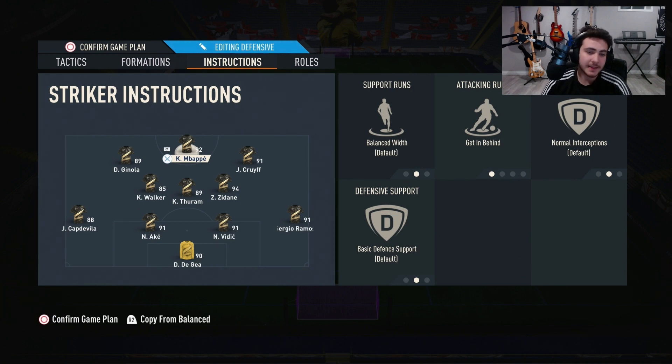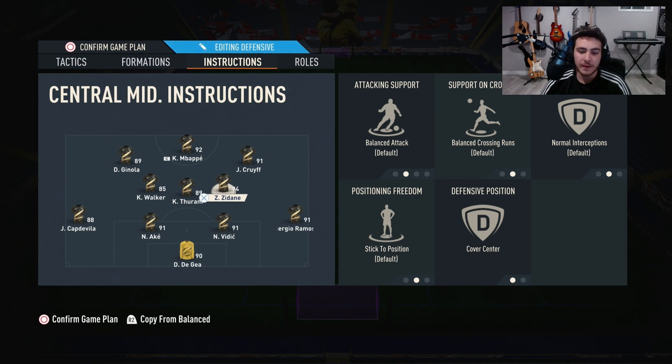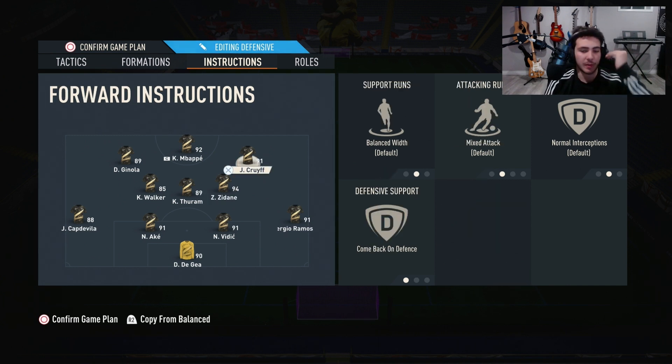For the actual player tactics: Mbappe gets 'get in behind' and basic everything else. Ginola is the exact same — get in behind, basic everything else. For Kreif, it's a little different: put 'come back on defense' and don't touch anything else. The reason for this is so that on defense, Kreif comes back and you defend in a 4-4-2 rather than the odd 4-3-2-1 shape, giving you more numbers back and better defenders — an overall better defensive structure.